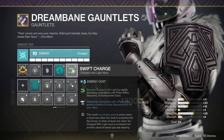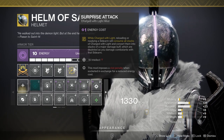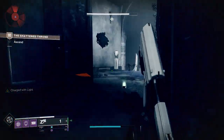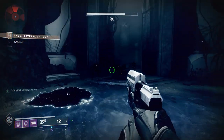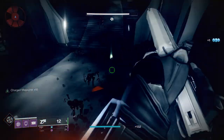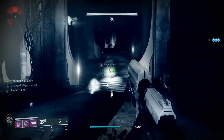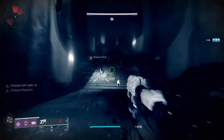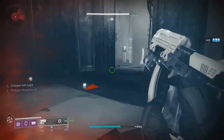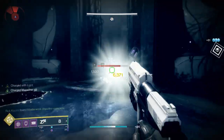A big tip for the target-killing step: use the right mods. Put on Swift Charge to get Charged With Light just from sidearm kills, then add the Surprise Attack mod to substantially boost your sidearm damage. After a few kills you get Charged With Light, reload, and your next 10 rounds deal significantly more damage — enough to one-shot body Shadow Thralls. Also put on sidearm ammo Finder and Scavenger mods, put on a Netflix show, and you'll be done in about one episode.